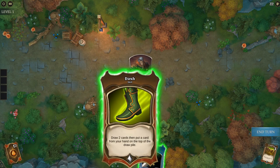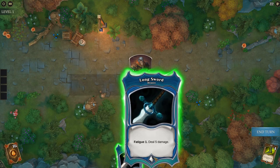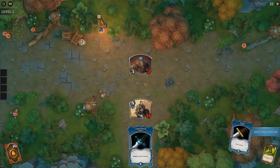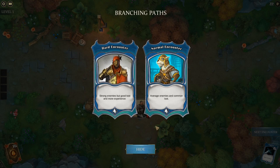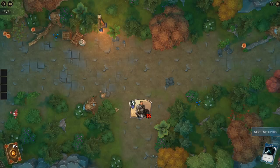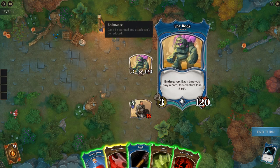Let's use Dash to draw the longsword, which lets us discard a card and finish off the shielded enemy. Perfect. Let's try the strong enemies encounter — this might be risky but we do have a lot of healing left.